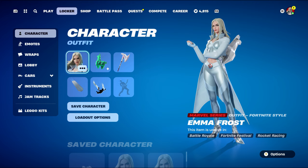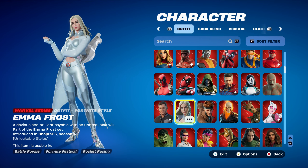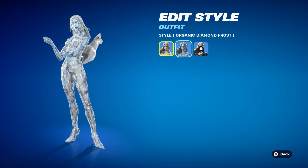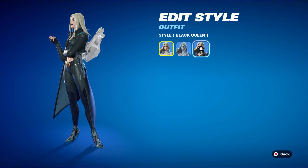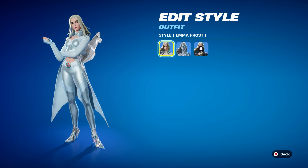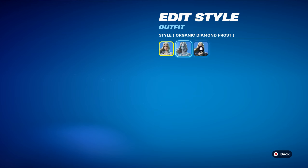Emma Frost is the fourth skin from the Chapter 5 Season 4 Battle Pass. She's part of the Emma Frost set and has three edit styles: Emma Frost, Organic Diamond Frost — which you get on page 8 of the Battle Pass for 9 Battle Pass stars — and the Black Queen, which is on page 1 of the bonus rewards and costs 25 Battle Pass stars.